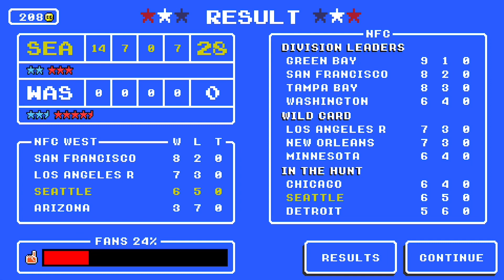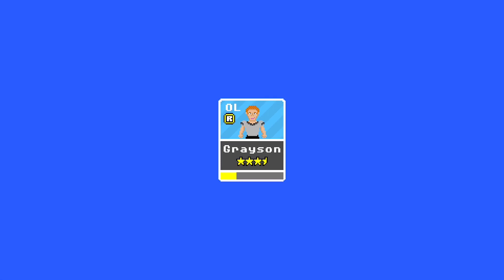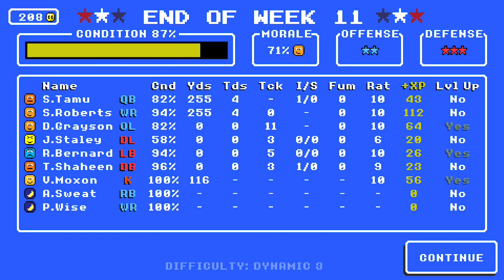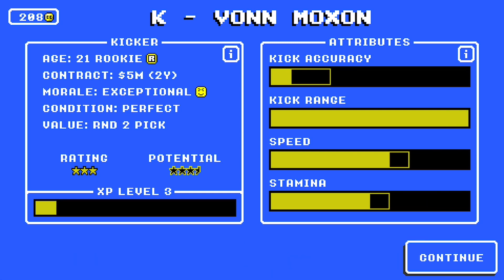28-0 is the final — first shutout of the series and our best offensive performance of the series. Keep in mind, it was one minute quarters; we got a touchdown every minute. We're still in the hunt at 6-5, behind Chicago and Minnesota at 6-4, but we do knock Washington down to 6-4. Big game next episode against 8-2 San Francisco. We'll praise Darren Grayson — we didn't get sacked at all today, and that's completely on him. 255 yards and four touchdowns passing, all from Tamu to Roberts. We did have one interception — we're not going to talk about that. On defense, Shaheen with an interception — we'll talk about that because that is good. Moxon made all of his kicks. So we max out blocking for Grayson, get more tackling for Bernard, and max out range for Moxon.